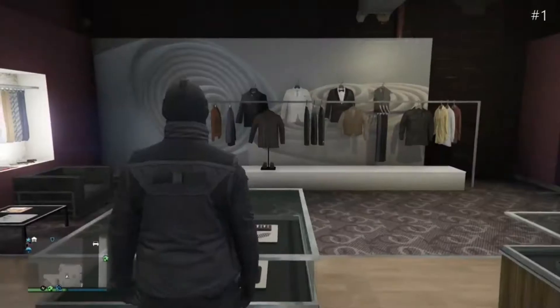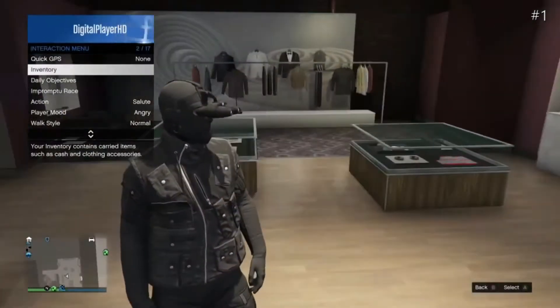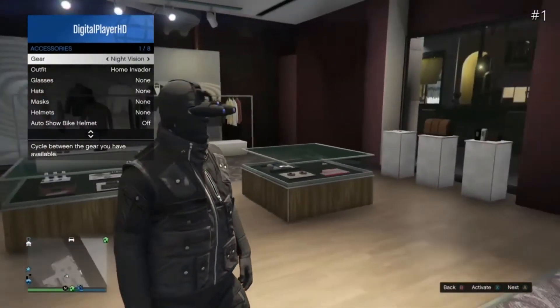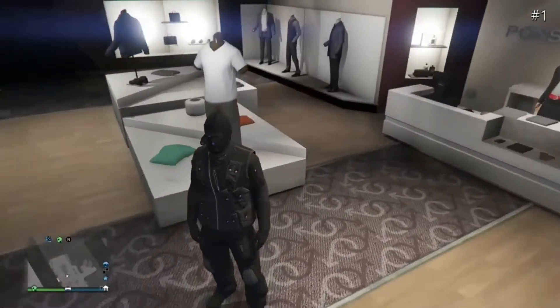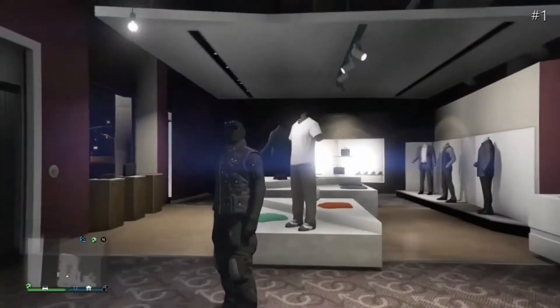Then back out of that, go into your Inventory, go into Accessories and put on your Black Night Vision Goggles you see I'm wearing. So this outfit is pretty much done — it's a really neat outfit I have created. Let's move on to the next outfit.